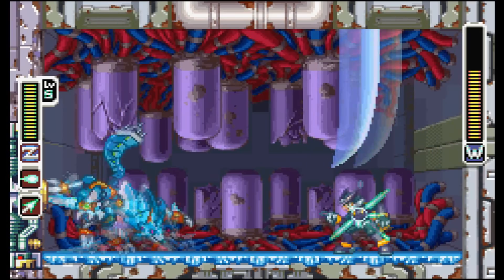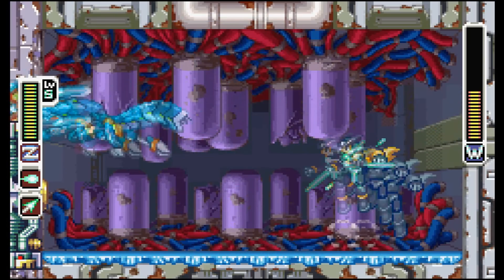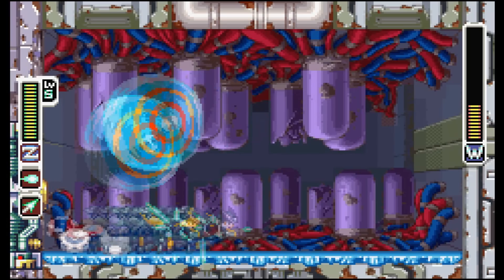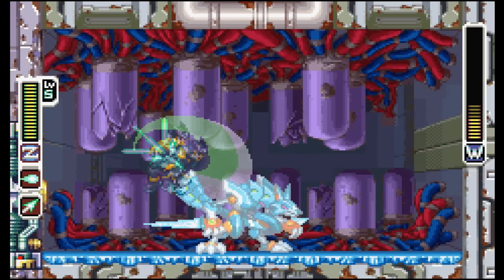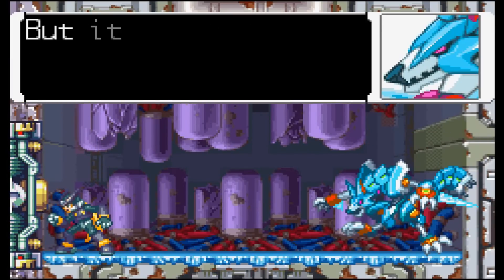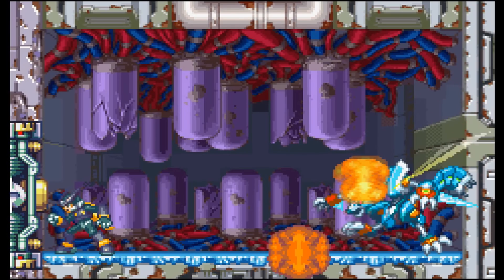Sometimes he'll shoot some energy waves at you. Go to the top of the wall to avoid the first one, then hop down to avoid the second one. His final attack is this triple attack — first he'll come towards you, then he'll go diagonally, and then diagonally again. It's hard to explain, but just watch the video and do what I did.